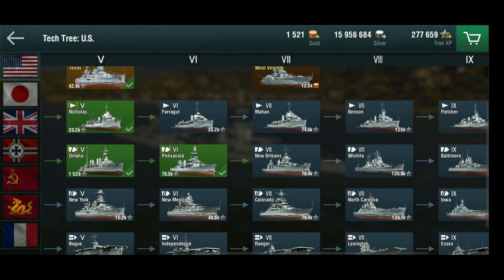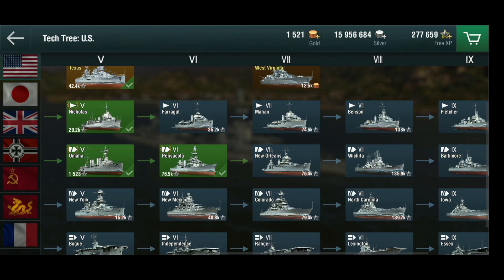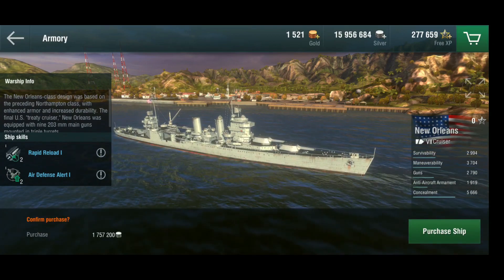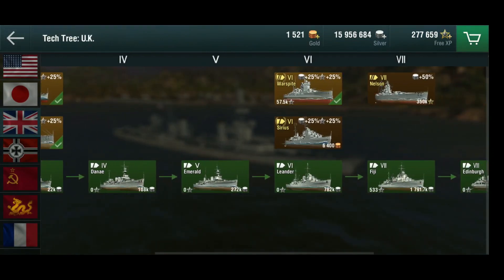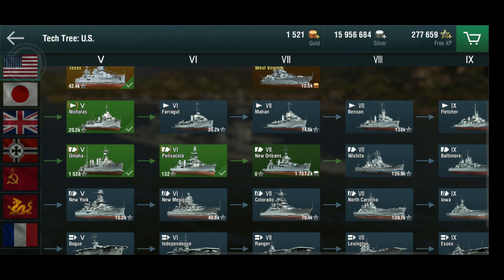Hello everyone, this is Terry, welcome back to World of Warships Blitz. Today we have another episode on the road to Des Moines. We need 76,400 experience to get the New Orleans and we have 76,500 on the Pensacola. You might be asking: you've got 270,000 free XP, why are you not using this? Well, let me show you something in the British tech tree - the premium ship the Nelson costs 350,000 free XP, and I'm almost there, so that's why. But let's get back to the New Orleans.